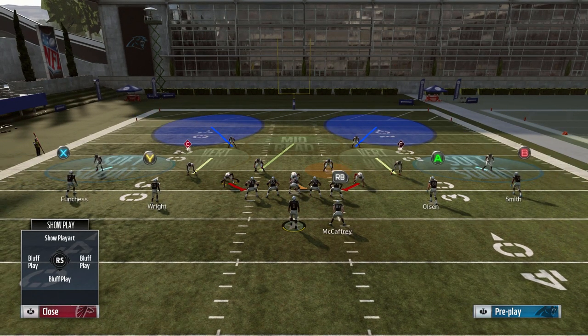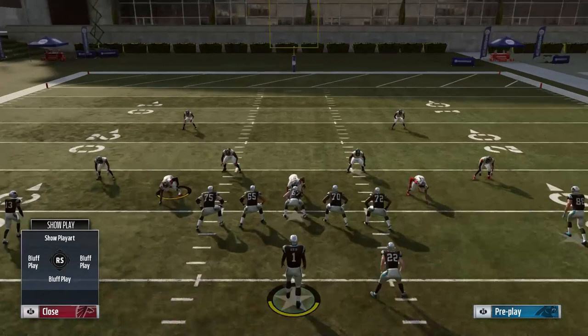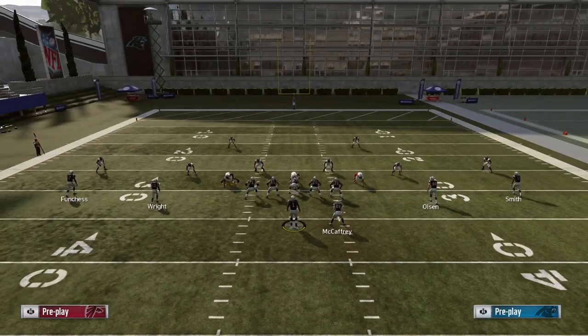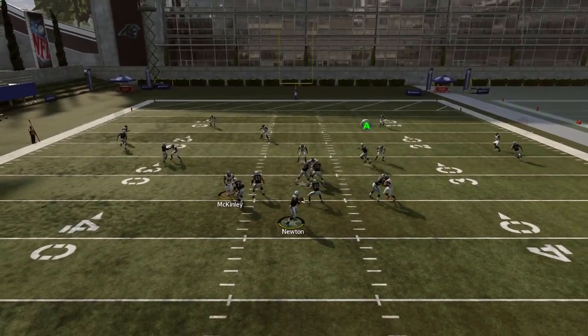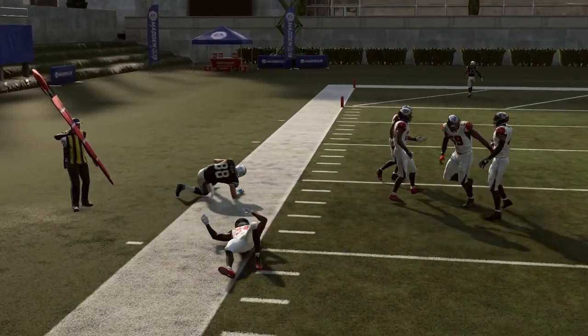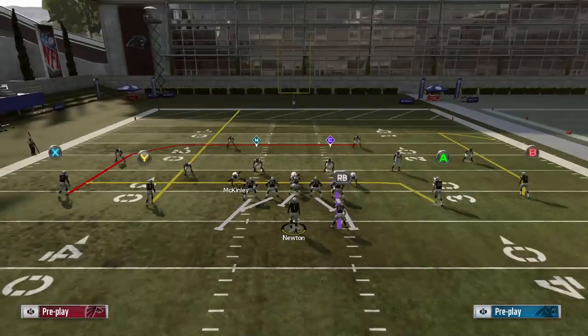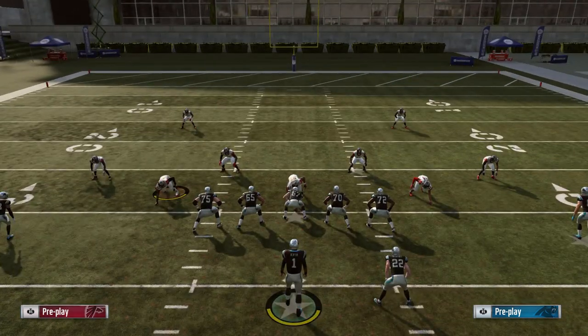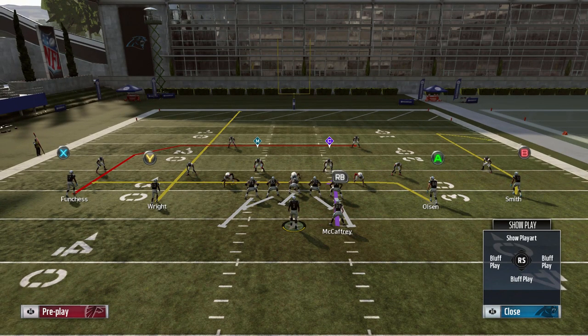Against cover two it's a little bit different. Here we have a cover two with soft squats on the outside. The mid read over the middle really muddies this play up a bit, and cover two is probably the most problematic coverage for this concept. In most cases, if they don't have hard flats, you'll have the drag route to throw — just like against cover three — and you'll get eight to ten yards. But if they go with a cover two with hard flats, the mid read does a great job of playing the dig route, and the hard flats cut off the drag route, which kind of ruins the combination of the drag-dig.